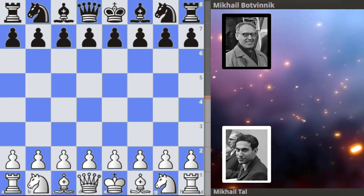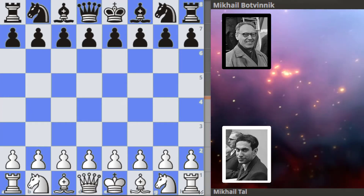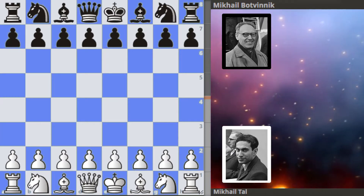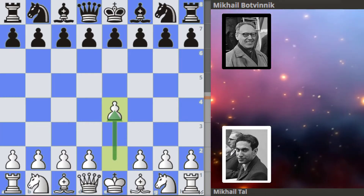Welcome to the 1960 World Championship match between Mikhail Tal and Mikhail Botvinnik. This is round 1 and Tal opens with pawn to e4.